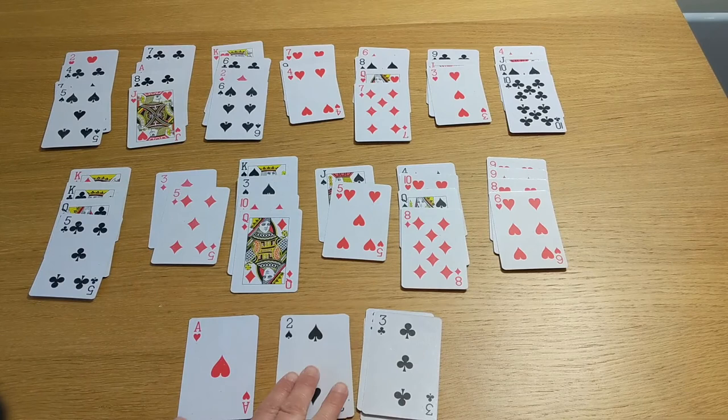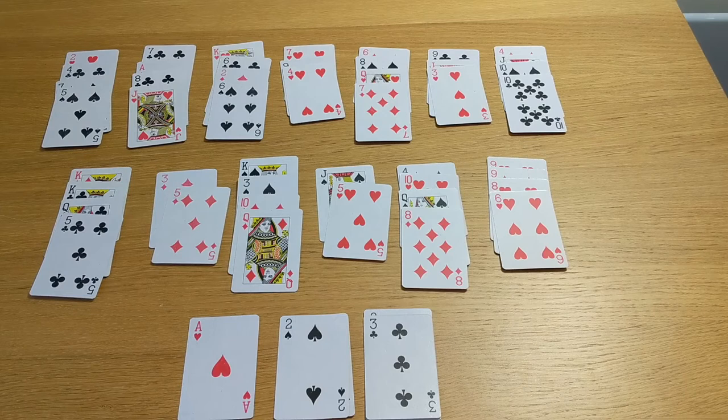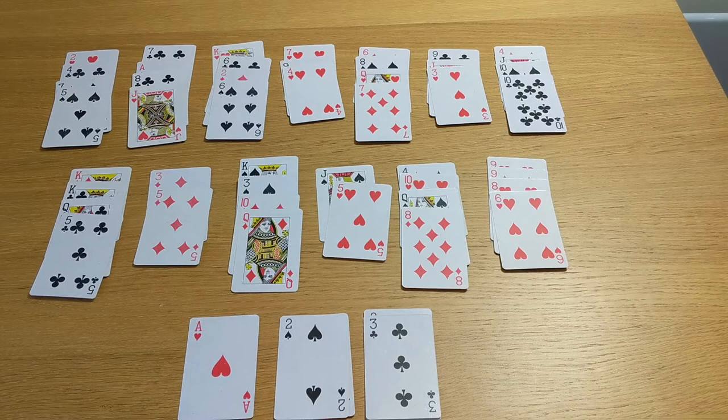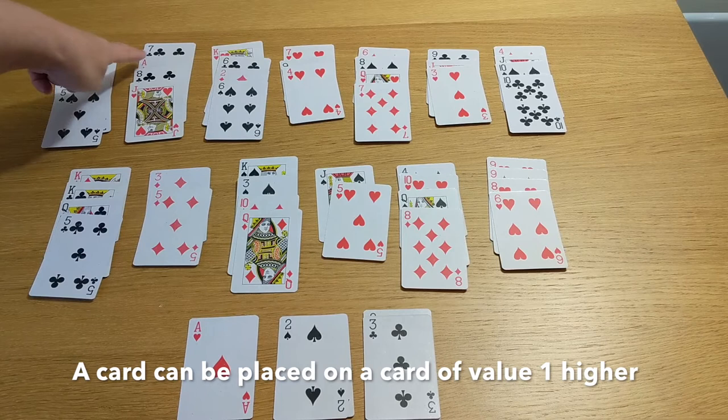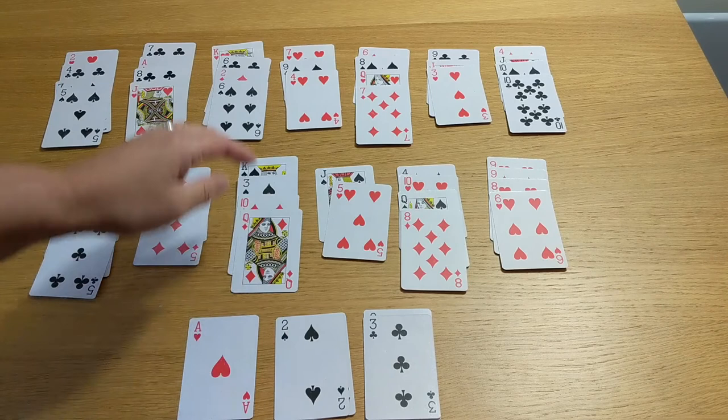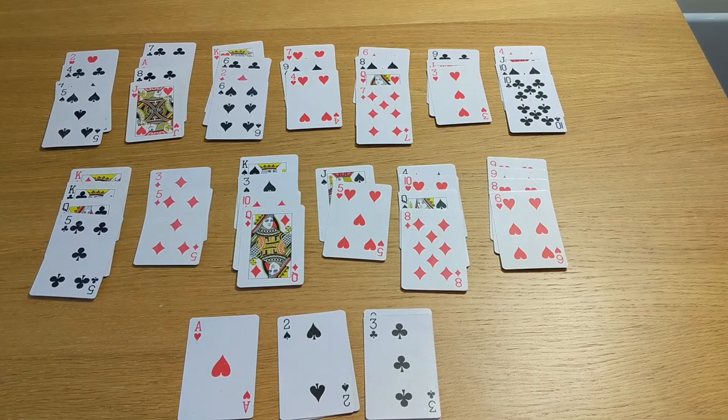The other thing you can do is move a card from its column onto a number that is higher than it. So for example, we're trying to find the other ace, which is over here, and we're trying to find a two of spades — actually, a three of spades — which is hiding somewhere. We can't get them out until they're at the bottom of the column, until they're the available card. So we're going to move them about a bit to try and get those cards available.